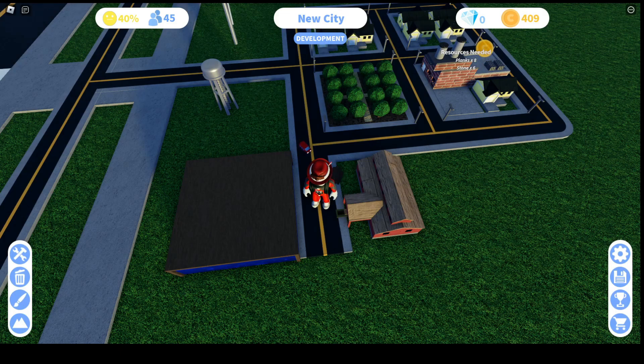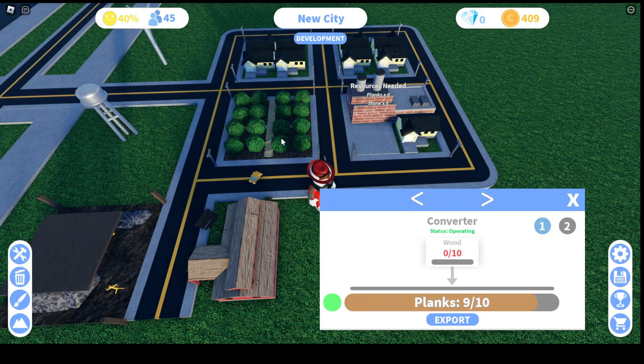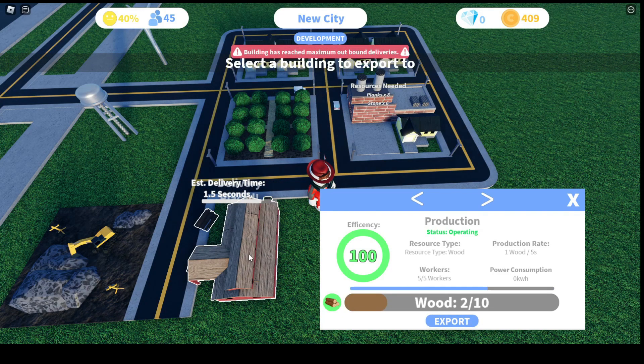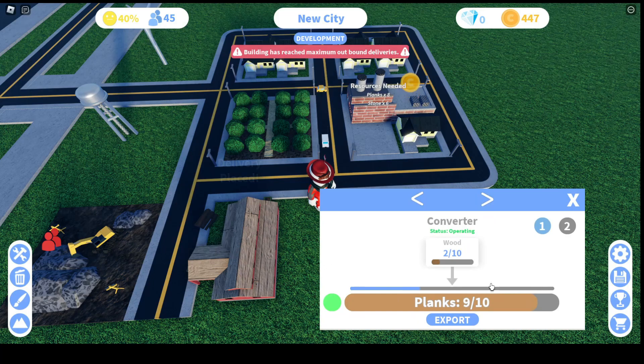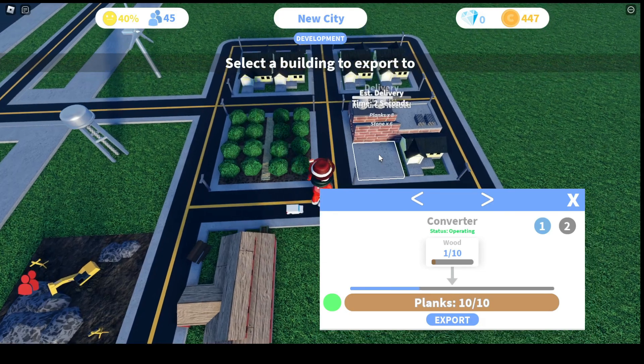Okay, it's being built and I think we already have the planks here, right? Ready to make the planks — you need to export wood from here to the lumber mill, that's how you get to make the planks. And of course we need the planks to build this, so let's deliver the planks here.